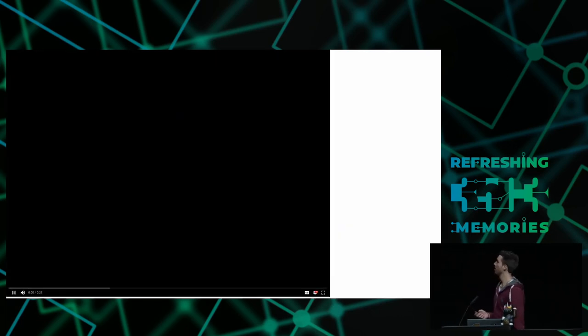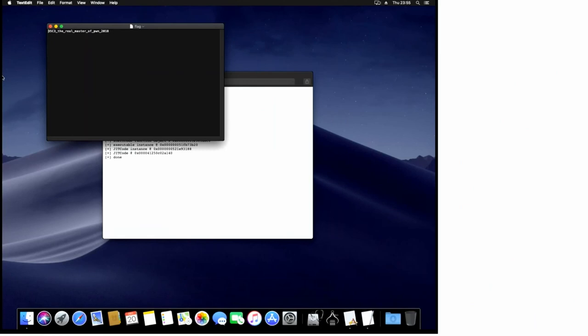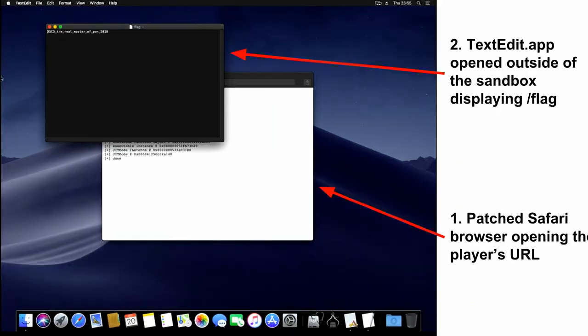Here is how it looks - this is exactly what players would get after typing the URL into the scoreboard. They get this video feed. In the background, you see the modified Safari opening the player's URL and printing some stuff from the exploit. Then it does a WebKit exploit, so it can now run attacker code in the WebKit process. Then it exploits the system services we wrote, which are running outside of the sandbox. So then it can run any commands outside of the sandbox on the system. The exploit starts a text editor app and lets it open /flag.txt. In the top left, you can see it showing you the flag, and now you type this into the scoreboard to get your points.